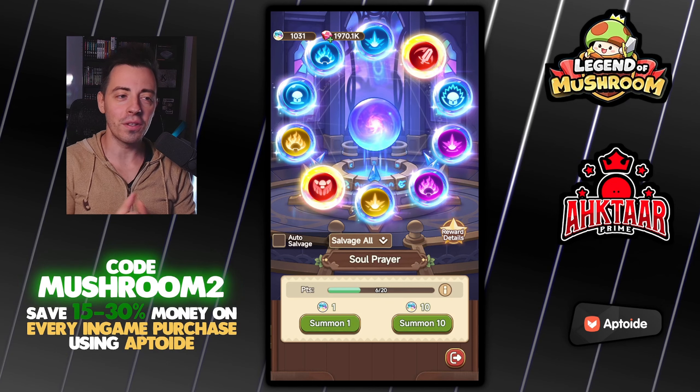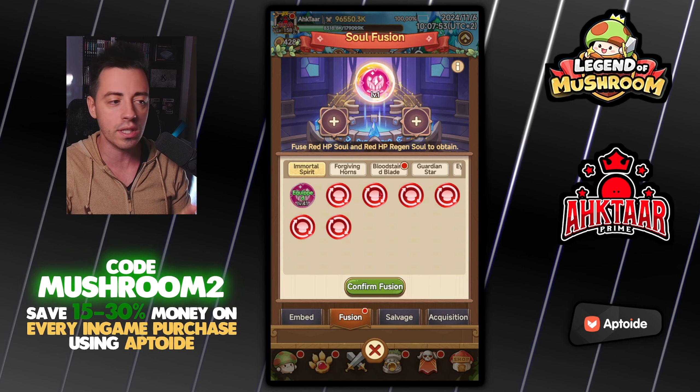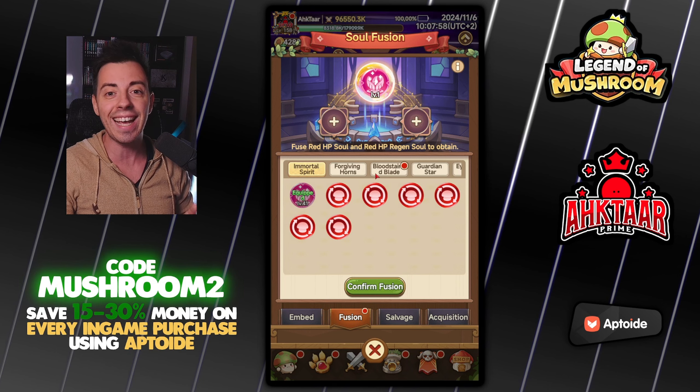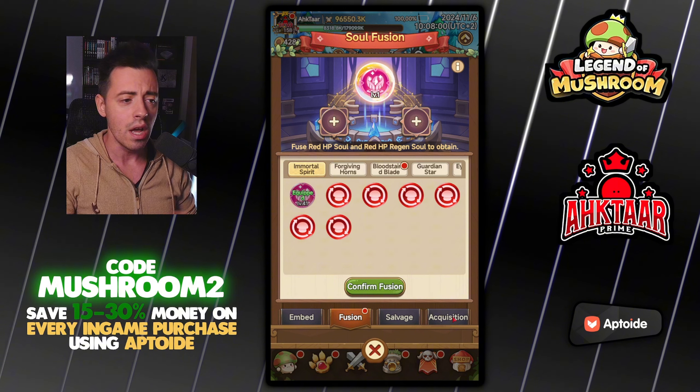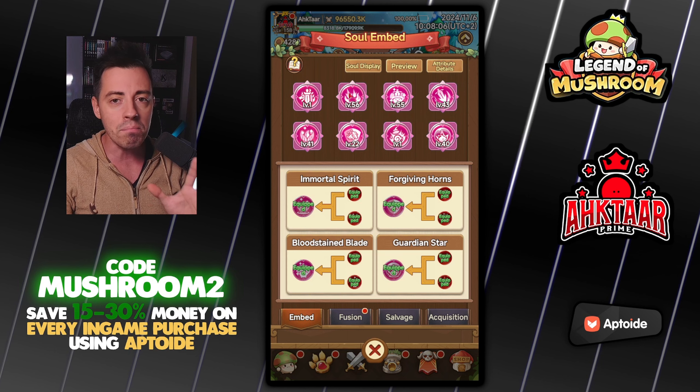What's going on everyone, welcome back for another video where I'm gonna summon some soul crystals. As always, the goal is to have as many red souls as I can because I want to do a lot of fusions. I have a lot of red soul selection so I can do many of them, even if I can't get any red soul on the soul prayer. The goal is to have a lot because I want to try multiple classes in the game.